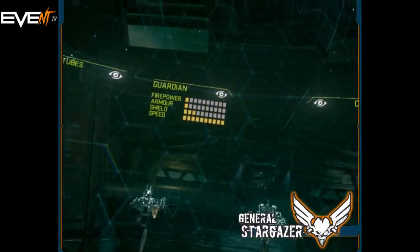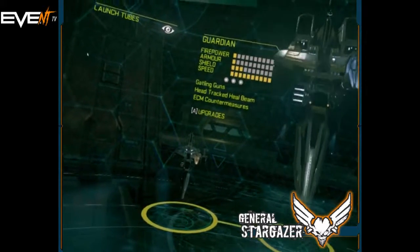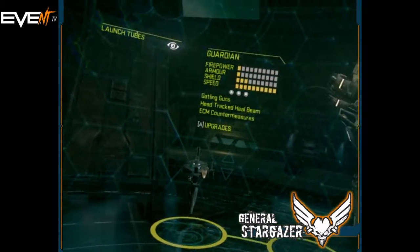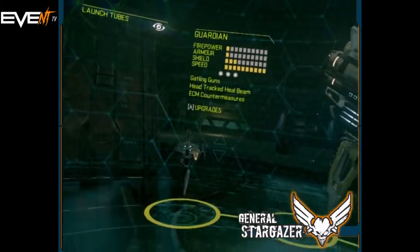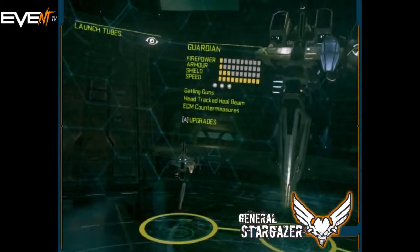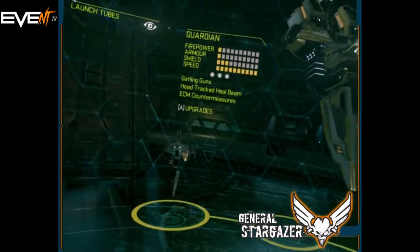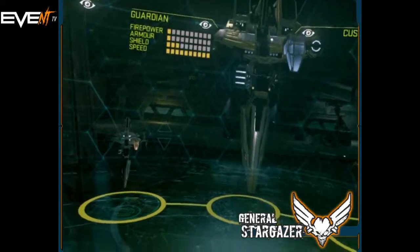A support ship known as the Guardian. Now the Guardian, as you can see, uses Gatling guns, head-tracked keelbeam, and ECM countermeasures. It doesn't have much in the way of firepower, it has nothing at all in terms of armour, it has a small amount of shield, but it has massive amounts of speed.